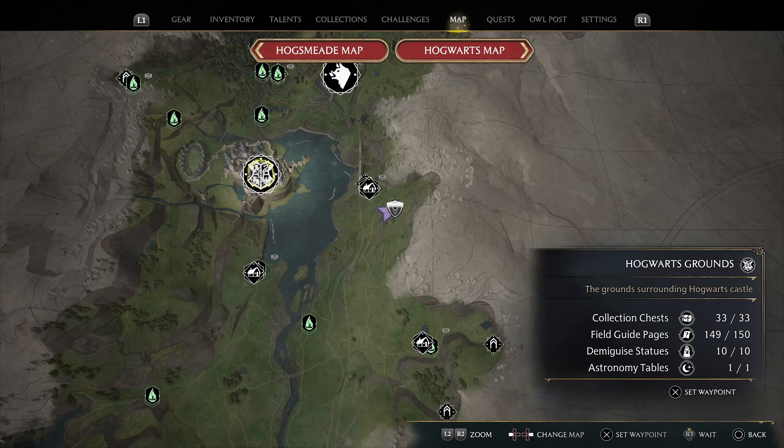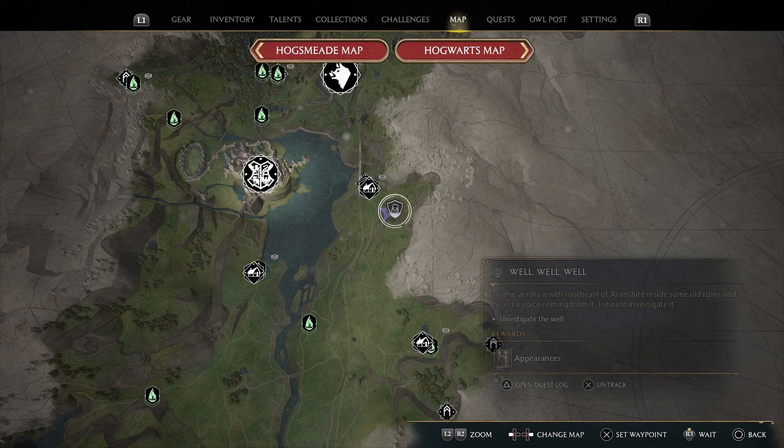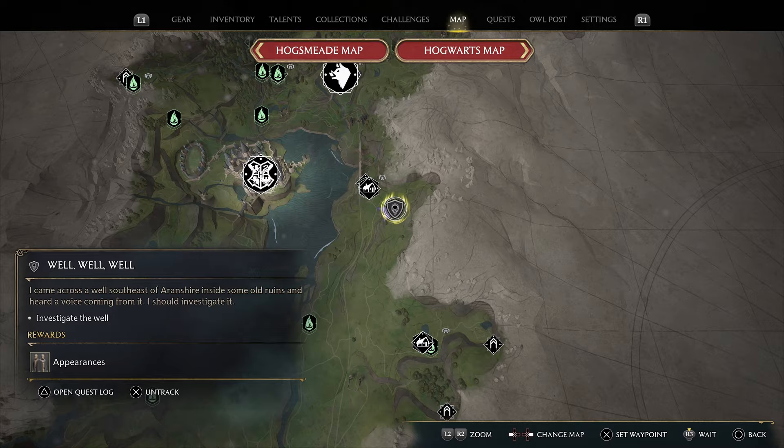To do the Well Well Well quest, you need to go to the lake on the opposite side of Hogwarts grounds. There's going to be a location there with a well. Approach the well and it will give you a treasure map. Once it does, I will return and give you more information about what to do with that map.